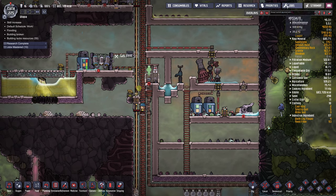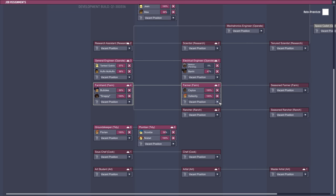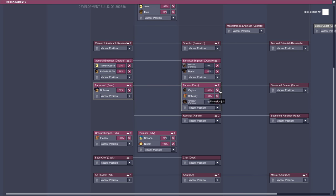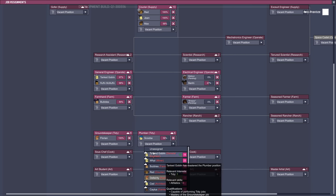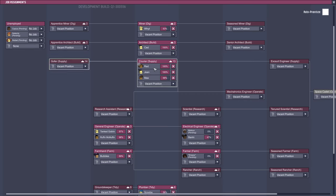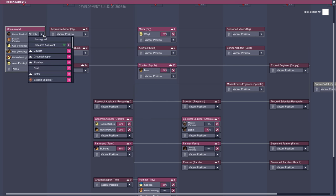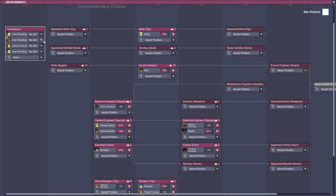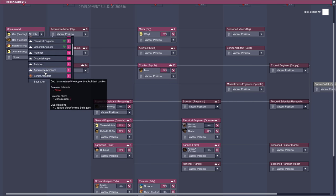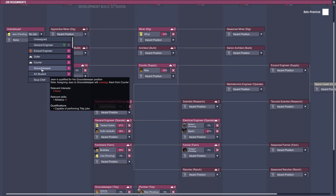Just deliver a suit here. I haven't checked my jobs in a while — let's check the jobs. We've probably got so many promotions. Woken, Snappy, Lisbeth, Florian. So many promotions. I'm just training every dupe in every job — just whatever jobs they haven't mastered, train them in. Plumber, Gopher, Gromsky.